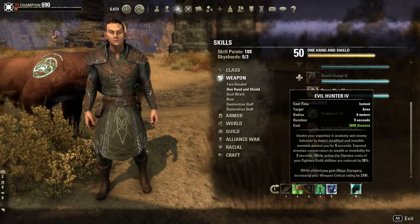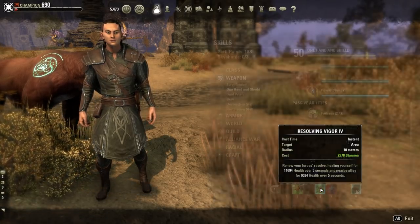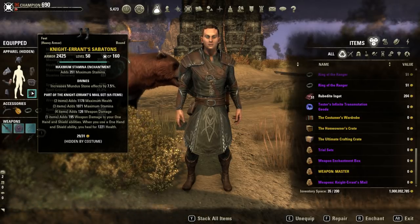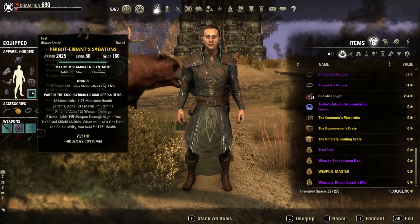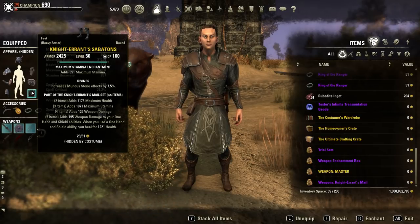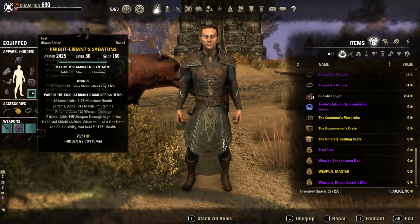Next up we have Evil Hunter. This also stacks well with Knight's Errant, because whenever you use a sword and shield ability you also heal yourself for 1221. So you're healing and healing and healing. This does not crit heal — it just heals at a flat 1221. That 1221 along with the tick heals from Vigor can play really well into your setup.